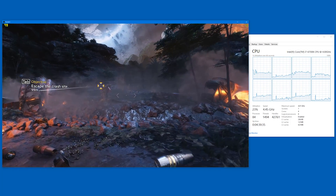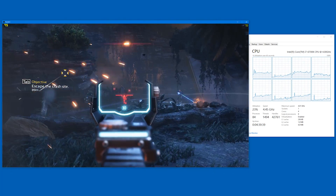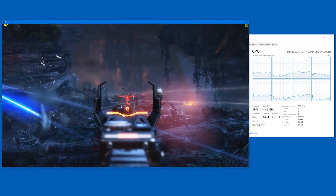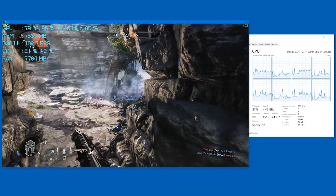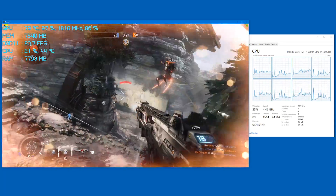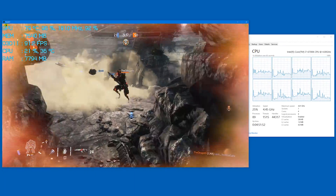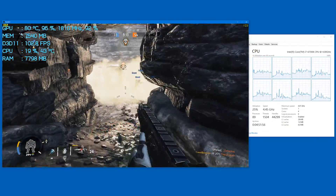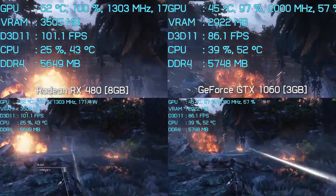Surprisingly, Titanfall 2 doesn't appear all that CPU intensive. The single-player portion of the campaign placed only around 20% load on our overclocked Core i7 processor. The load is mostly spread across four cores, with the other four doing half as much work. For those thinking multiplayer would be a different story — good news for those with low-end CPUs: CPU utilization again hovered around 20%, though at times it climbed as high as 30%, albeit very briefly.